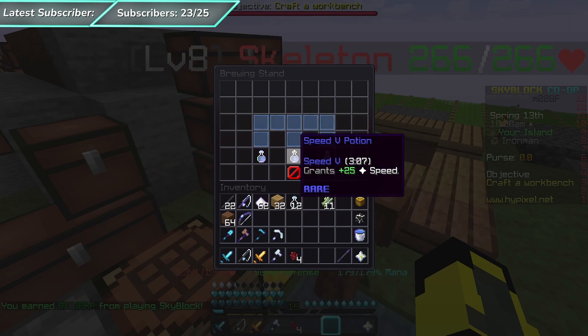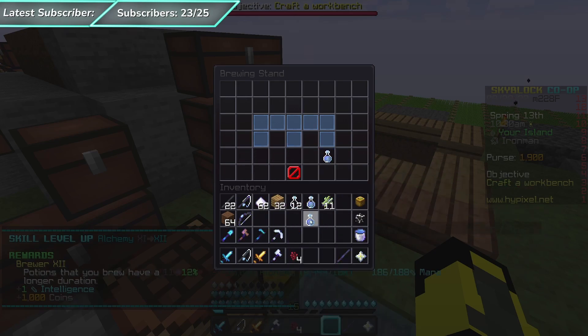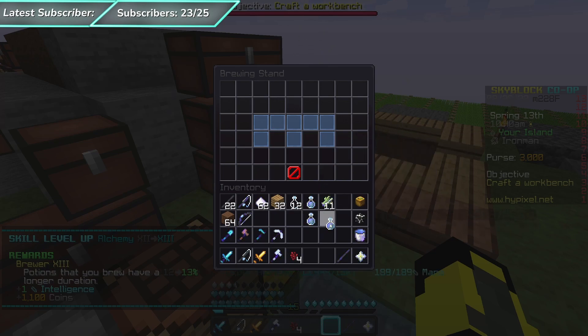Now that the speed five potions are done brewing, I can take them out and you will see my alchemy level skyrocket up. At the moment I am only alchemy level four, but you'll see how much XP this method can give you. When I take that out, I boost all the way to alchemy 11, then I go up to alchemy 12, and then I take this one out and go up to alchemy 13.